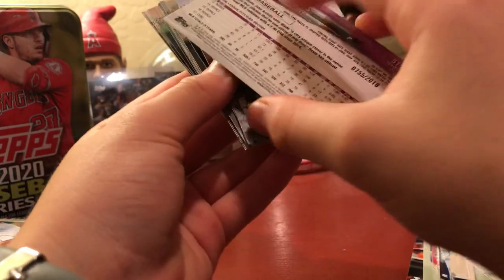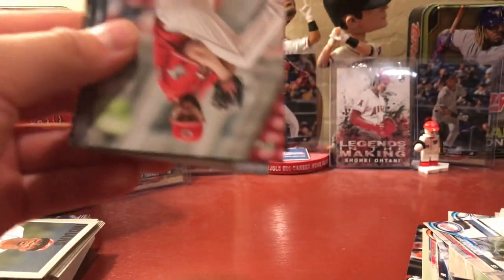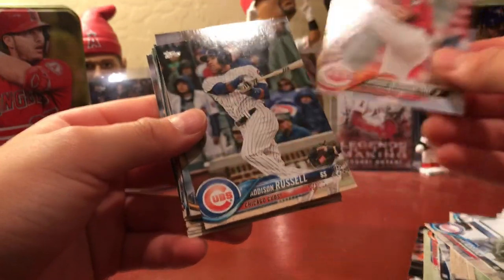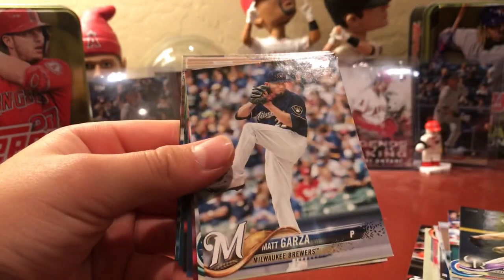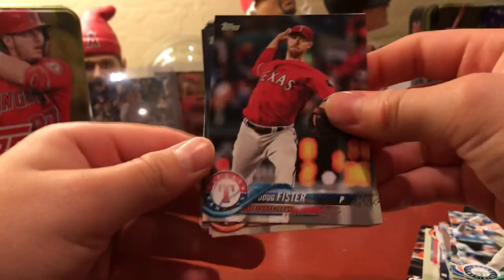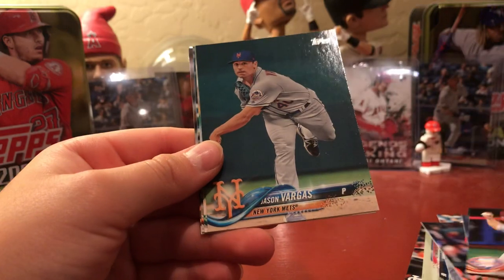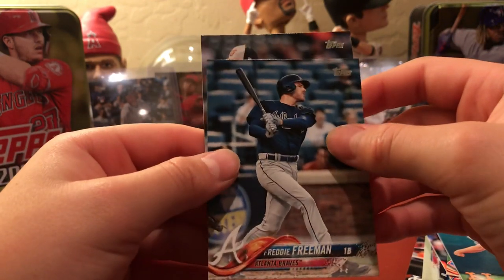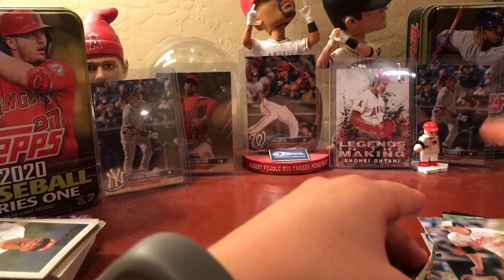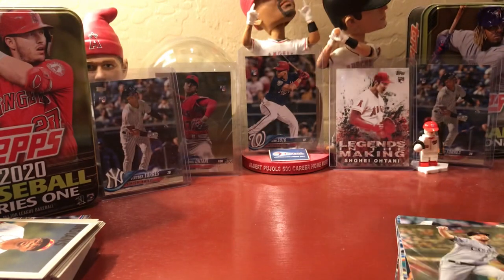Ben just whooped me with a numbered card — yeah it's a gold. I bet he gets an Ohtani too. Legends in the Making Jose Abreu, Anthony DiCacciani, Addison Russell, Jacob Junis, Jason Heyward, Chad Bettis, Matt Garza, Ryan Haley. When I see red I think of Ohtani. Doug Fister — dark purple Diamondback. Jack Flaherty, no longer a Diamondback. Jake Arrieta, Jason Vargas, Sturgeon Santiago, Freddy Freeman — he's a gold. Brad Brach. So Ben got the numbered card — Wade Davis, used to be a stud.